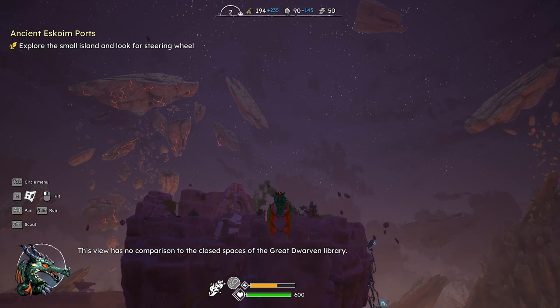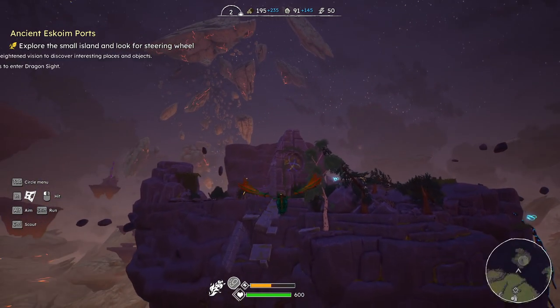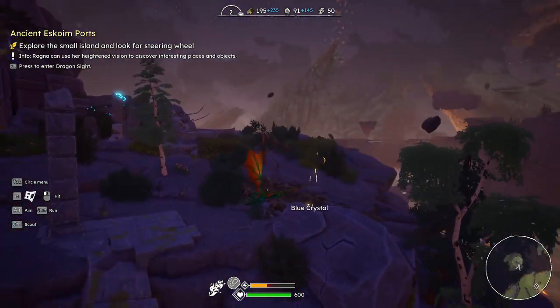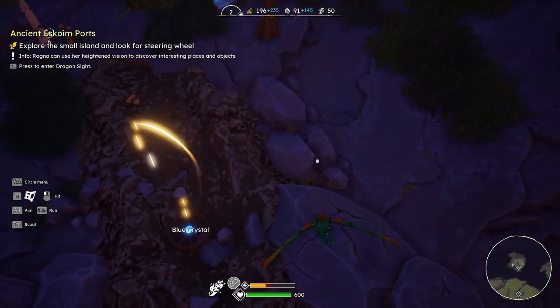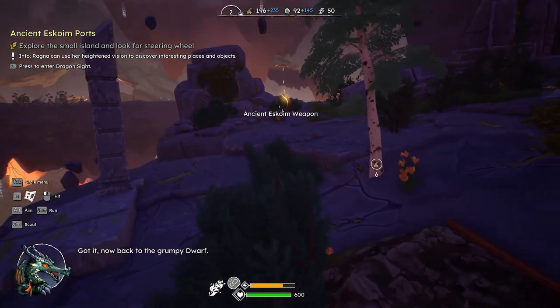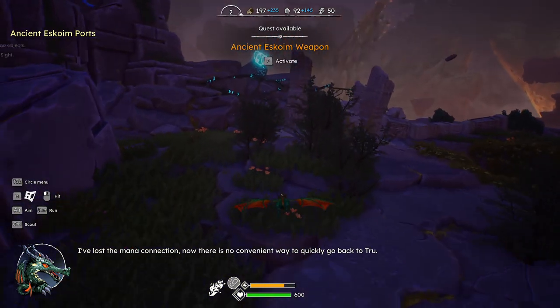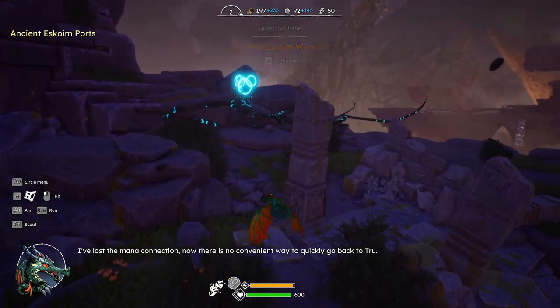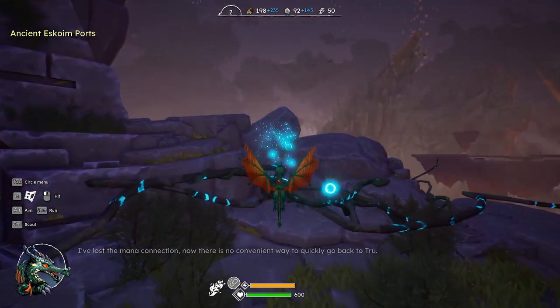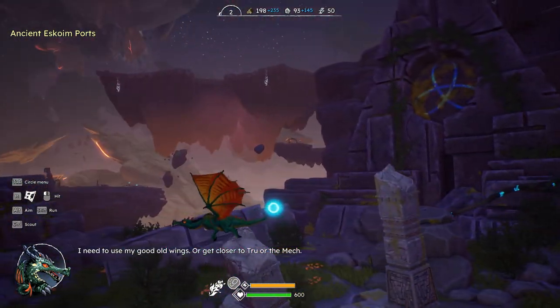Breathtaking — this view has no comparison to the closed spaces of the great dwarven library. Got it — got the blue crystal. I've lost the mana connection now. There is no convenient way to get back. I need to use my good old wings or get closer to the mech.